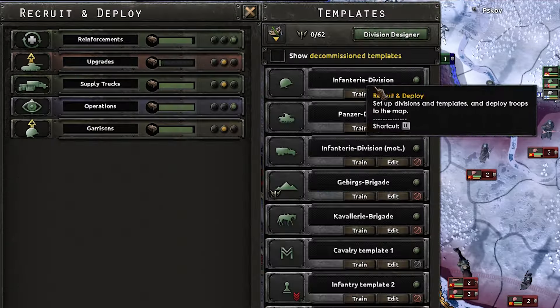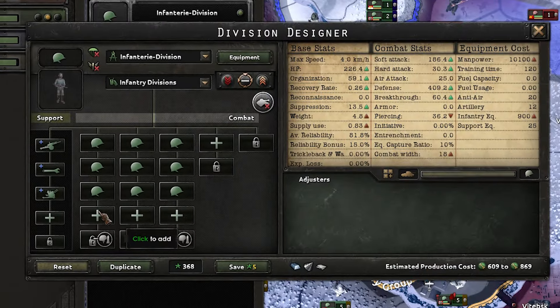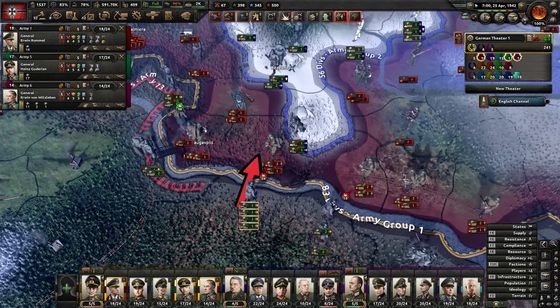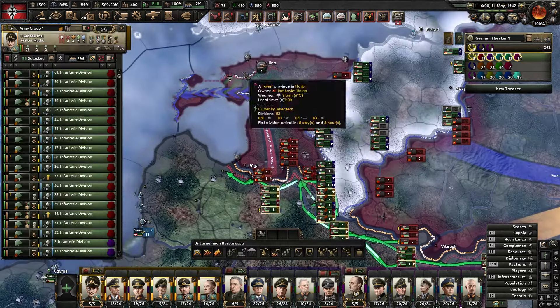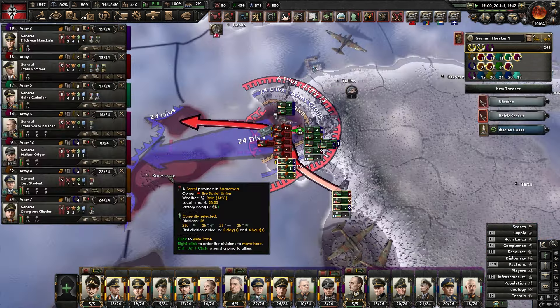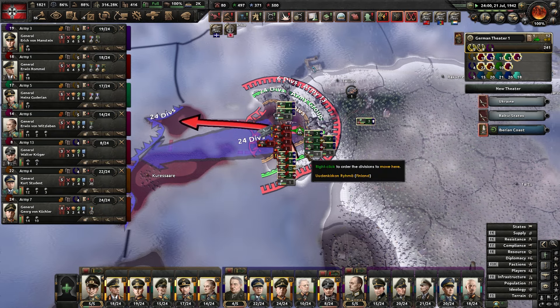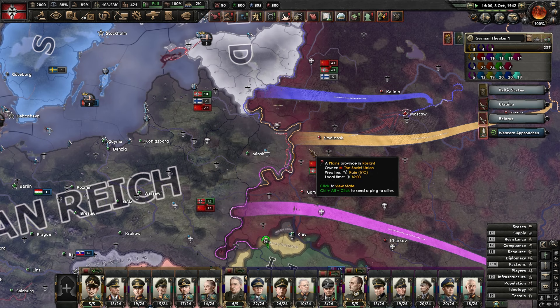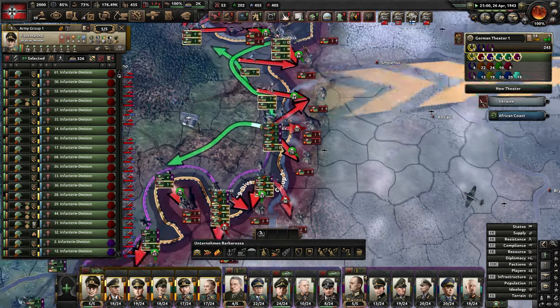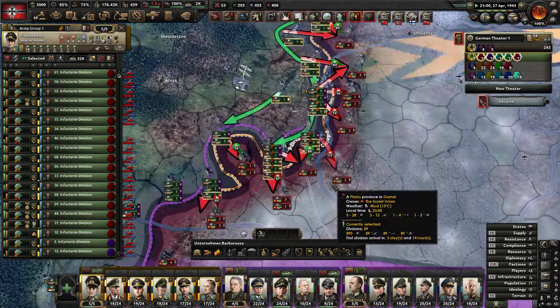We've got loads of equipment but in terms of infantry width we're stretched. There's a nice encirclement here - all the Baltic countries encircled. Not encircled but cut off - we'll push in there and destroy them. Quite a few Soviet units knocked out - good casualties. I'm going to hold out over winter so I'll lose equipment, but we'll buy and steal as much as we can. Right, it's April - time to go back on the counter-offensive and knock the Soviets out once and for all.